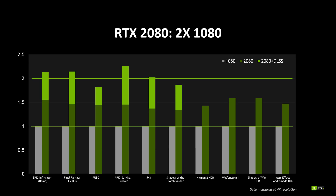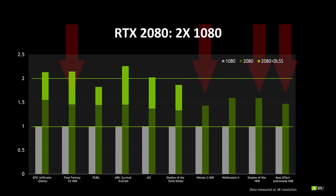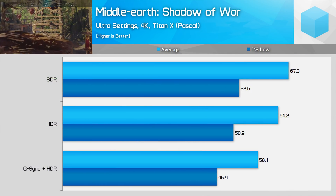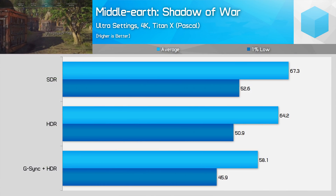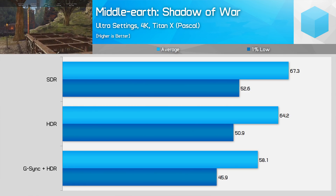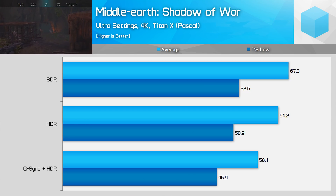When looking at the non-DLSS results, you can see the 2080 provides a performance improvement anywhere from roughly 1.6x down to 1.3x. However, there are a few other things to note. Four of these games were tested with HDR enabled, likely with G-Sync HDR enabled on one of the new 4K 144Hz monitors. It wasn't that long ago that we tested the performance impact of HDR and G-Sync HDR and discovered that, at least with Pascal cards, enabling HDR can reduce performance by as much as 15% in titles like Shadow of War, which Nvidia is showing here with some of the largest performance gains.